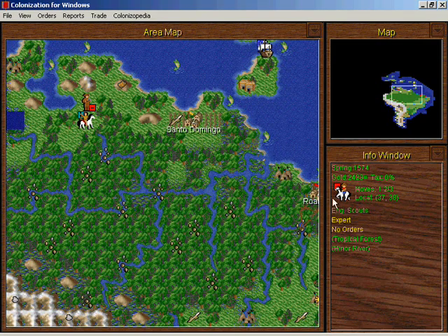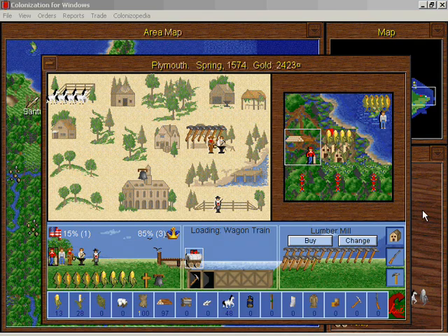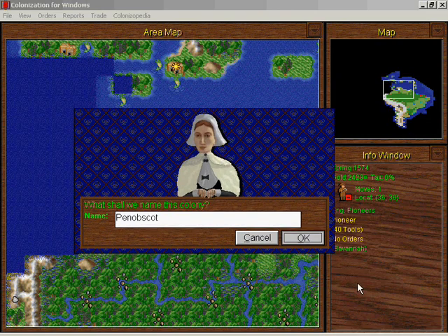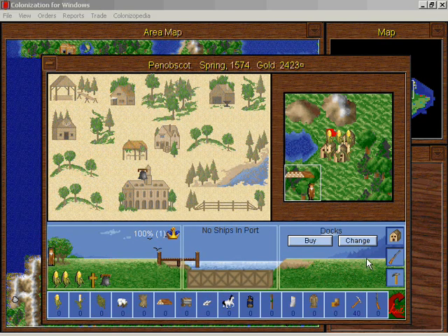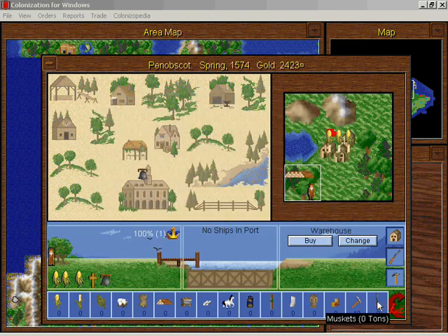Nothing but rumors. Still not enough horses? Penobscot — I'm probably not pronouncing that correctly — anyway, it's our new colony! We can begin a stockpile of lumber there, and probably build a warehouse eventually.